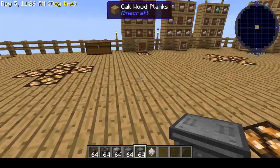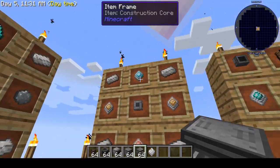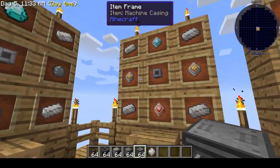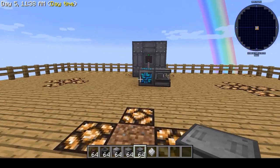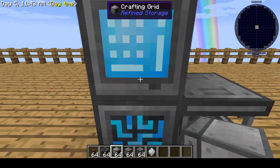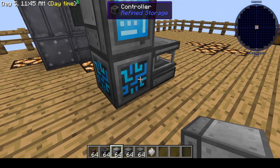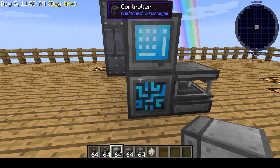The solderer is what you're going to use to make your processors and your cores, such as those four there. Once you've got that up and going, the next thing you need is your grid. I have a crafting grid here — put that on top of your controller. You don't have to be in this exact configuration, but this is the most simple.